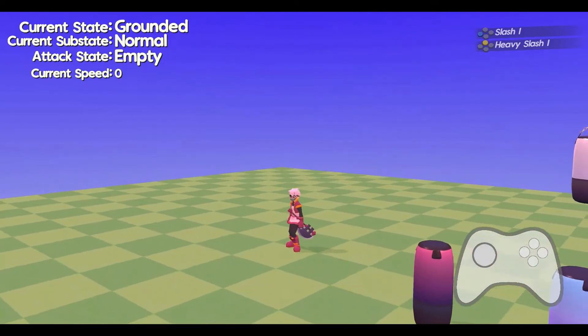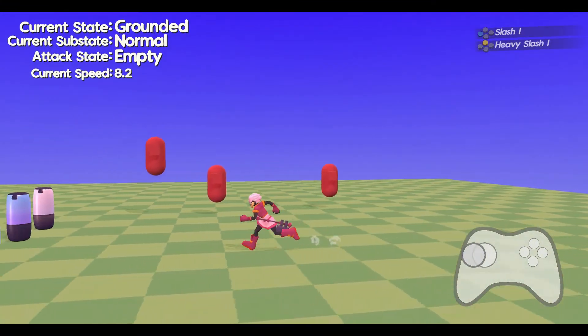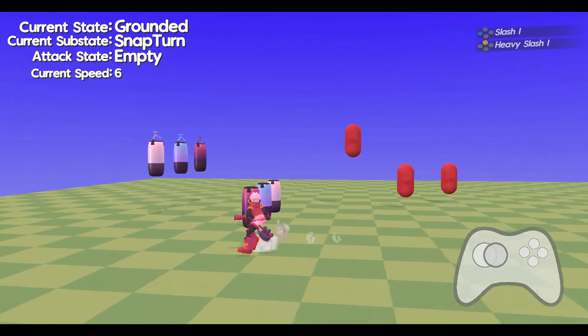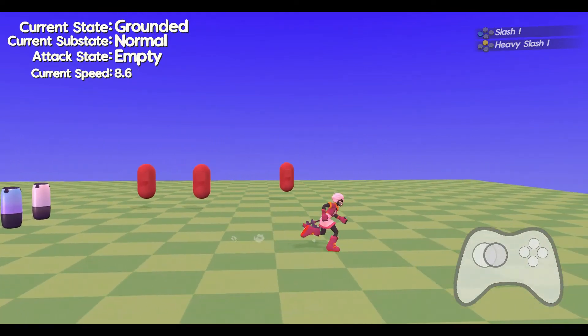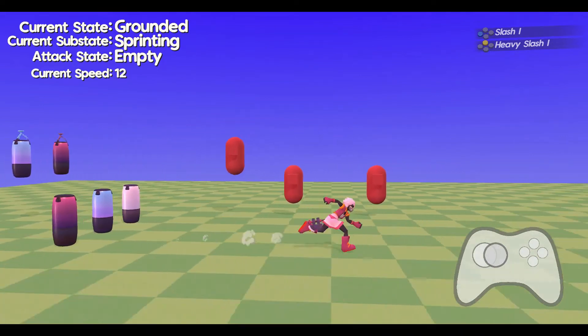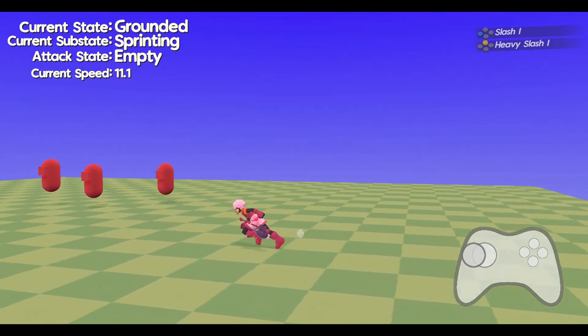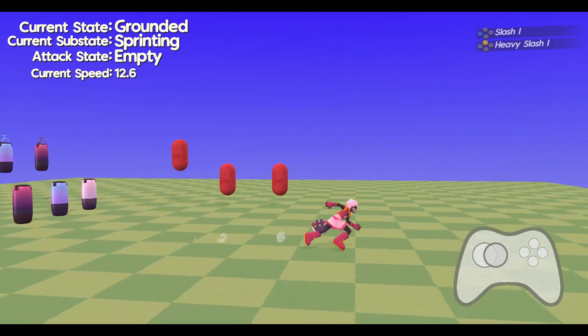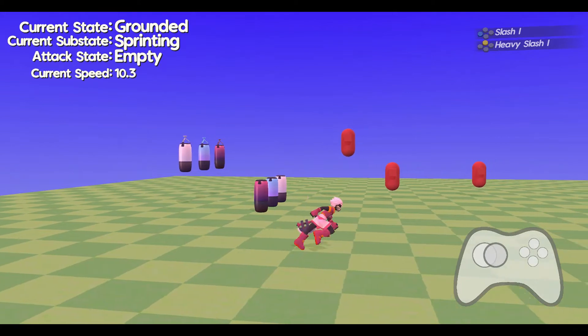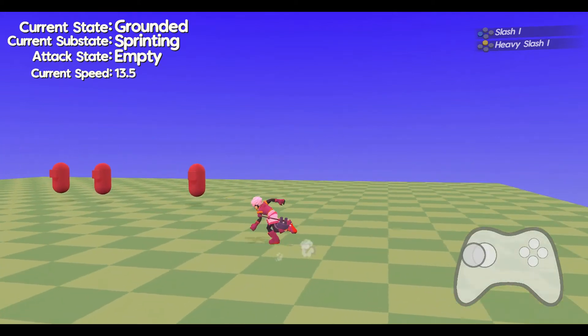The first thing I did was update the snap turning. This is the feature where if you're running very quickly or moving in one direction and then you press the opposite input, your character will snap turn to that new direction. I have now updated this so it looks a bit better. The first thing I did is add two new animations: a snap turn normal and a snap turn when you are sprinting, and the next thing I did was add two new snap turn logic systems.